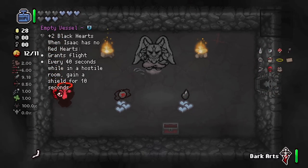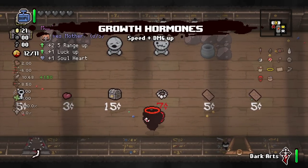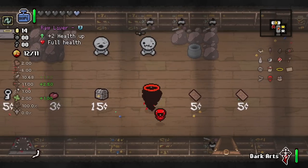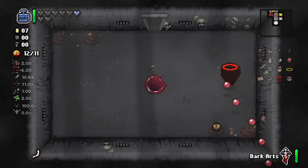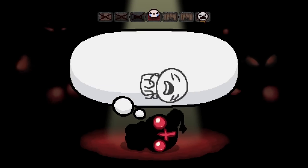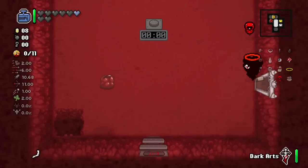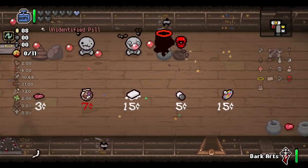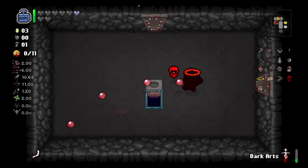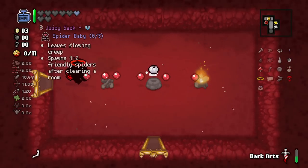Empty Vessel is essentially free, and we have enough fire rate to make Little Horn work for a proc rate. Growth Hormones for sure — that range and luck is fine, we can get a soul heart out of that. Raw Liver is going to give us two HP. We're maintaining a very healthy amount of HP despite taking W items, but Magic Mush is a huge help here. This is going to be a struggle later on against Ultra Greedier — we're going to be in the fight of our lives, so we cannot get complacent now just because we're looking strong in the early goings.